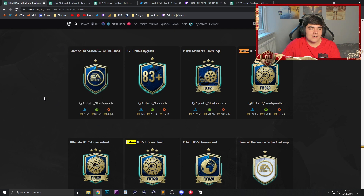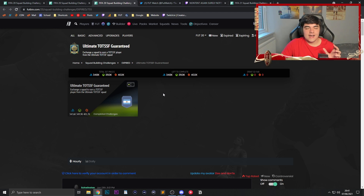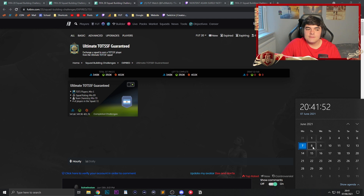I do think it is likely that we are going to be seeing an ultimate guaranteed SBC. Last year, if we take a look at what was required, it was a very expensive SBC - around 350k. We can see it required an 89-rated squad at 70 chemistry, which is a ridiculous amount for any SBC - that's sort of the most expensive squad you had to put in. So I do think it is going to be very expensive. If you don't have much fodder - and fodder prices are on the rise - I would back off from these deluxe SBCs and wait to complete the ultimate guarantee. That is my recommendation.